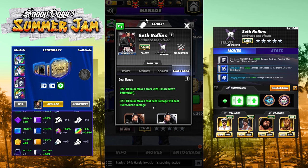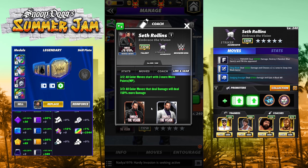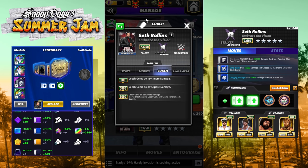He has two gears — it doesn't matter which order you get them in. The first gear will make all of your moves start with three more move points. The second gear adds 150 percent more move damage to all moves — very powerful gears. He is a coach, a leech gem coach, which we've been calling for for a long time.